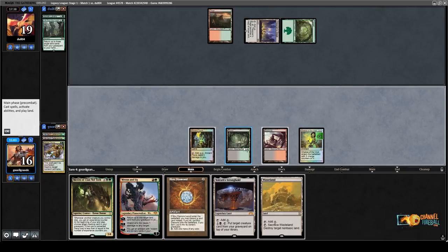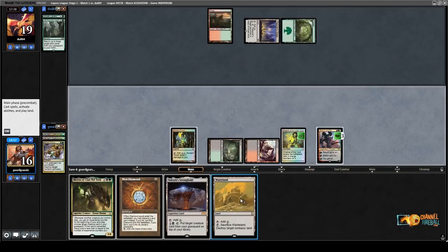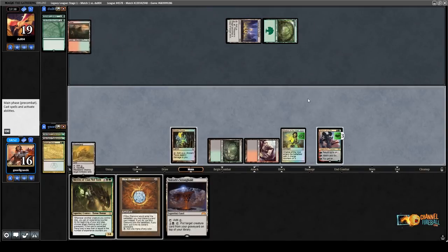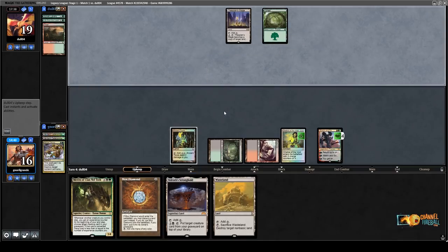Let's go Vreden 6, then Wasteland the Wasteland. That has to be the Thespian's Stage — this time I'm not going to Wasteland it. They go Loam on Windswept Heath. Wasteland. I'll draw Chalice. Could play on two, and I think I'm going to play a defensive Moran here instead of going for Chalice on two. I should have definitely killed the Thespian's Stage but it's also fine.